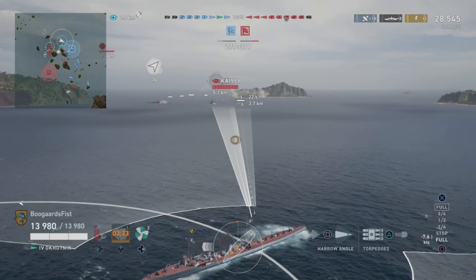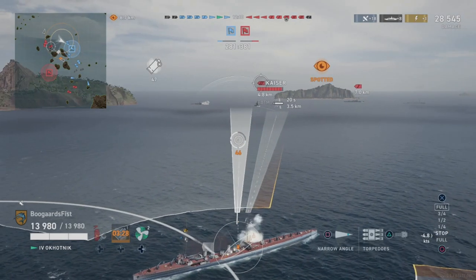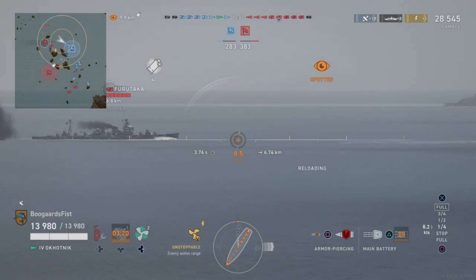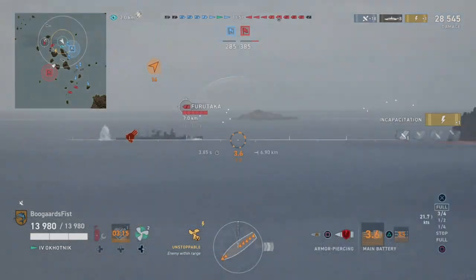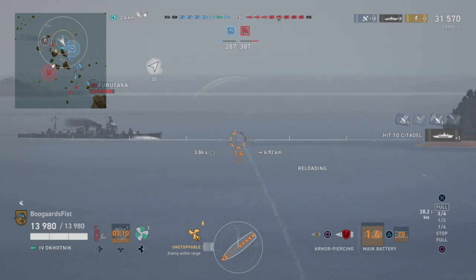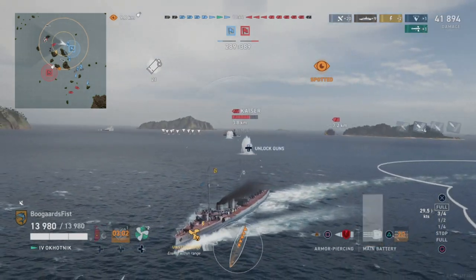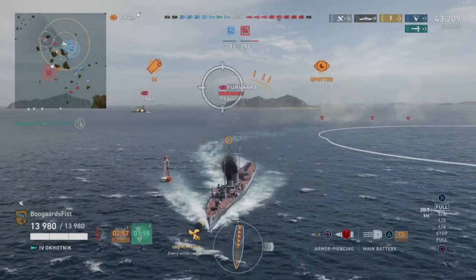We're trying to get some shots on the Kaiser, at least some torpedoes launched — that would be ideal. But we're also backing up, trying to get an idea of where these cruisers are. If they're rushing me, that could be a problem. Luckily they're continuing on due north. A destroyer does pop up on the map there as well. We got a torpedo on the Kaiser — only hit him once, but did get him with a flood, which you can see there in the damage counter in the top right corner of the screen.